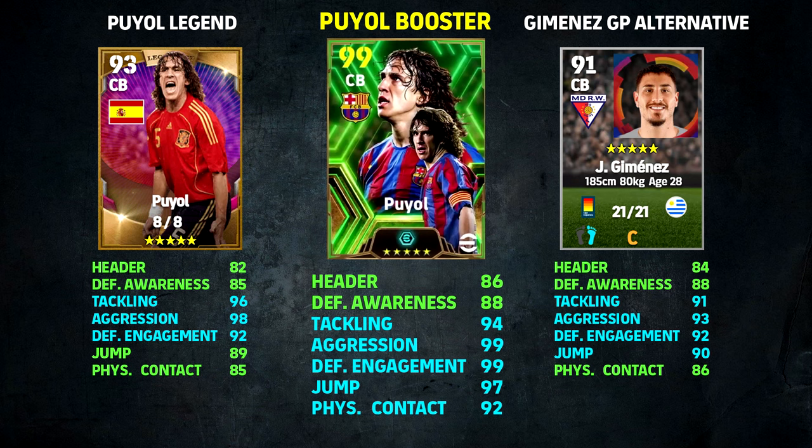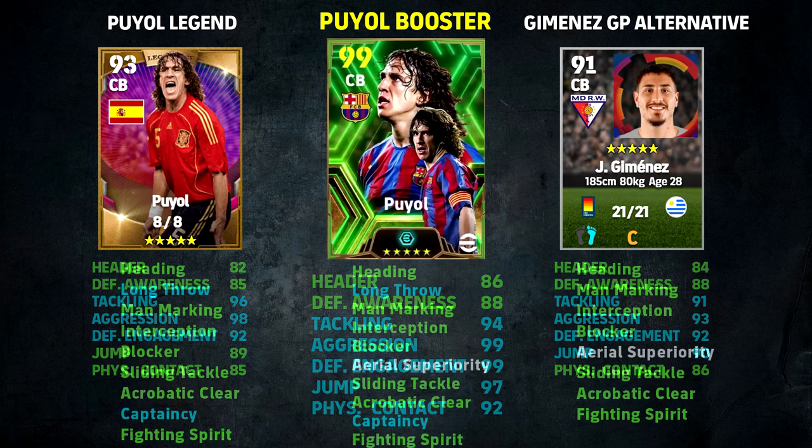Forget about his height — that's not really an issue if you get up quickly with the ball and dominate in the air. The Puyol Legend version: if you have him, I would not spin for the Booster version, even though he's a phenomenal player. The player skills in green are shared by all three players; those in blue are held by just the two versions of Puyol. Aerial Superiority is on the Booster but not the Legend — that's why this Puyol Booster could be the best version ever released, especially if you can upgrade boosters as rumored. His best position is part of a back three with two solid defenders and one destroyer, though gameplay is prone to change with the next big update in December.